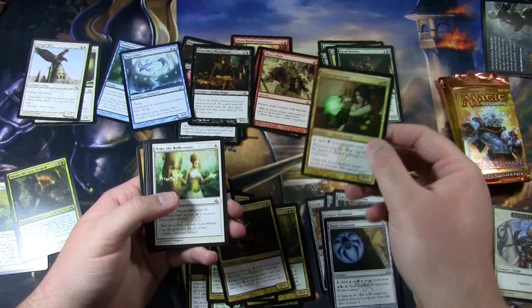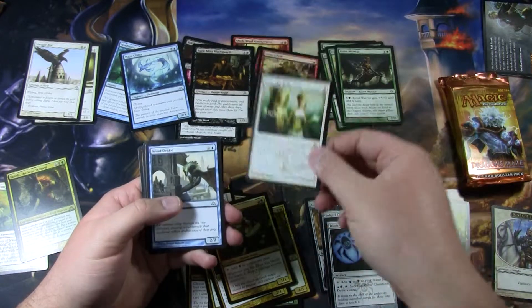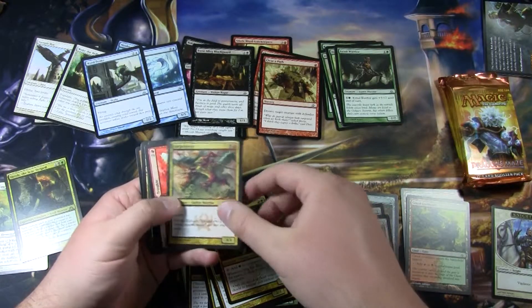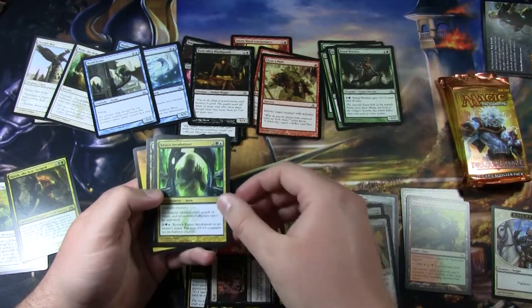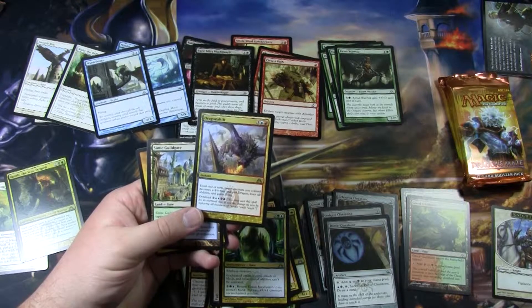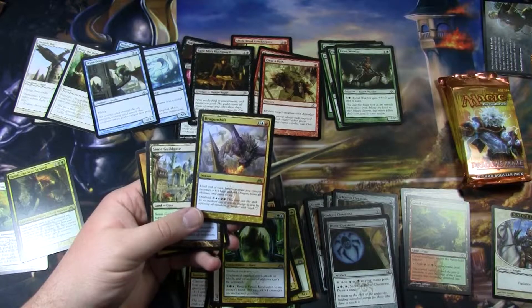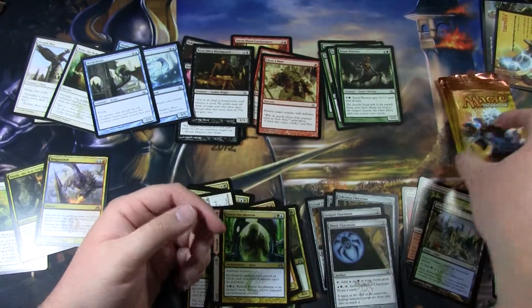Zertav Druid is a good limited card — adding mana and dealing damage for only 2 mana is pretty good. Populate — Wake of Reflections, a cheap populate spell. Windrake, which has been printed many times. Another Clear the Path. Spike Jester — a 3/1 Haste for 2 mana is pretty good; he could see play in some constructed formats. Toil and Trouble, another split card. Crassus Incubation. And Dragonshift is the rare, which turns your creature into a 4/4 blue-red dragon that loses all abilities and gains flying until end of turn. The Overload, which costs 7 mana, does it to all of your creatures. Then the Simic Guildgate.